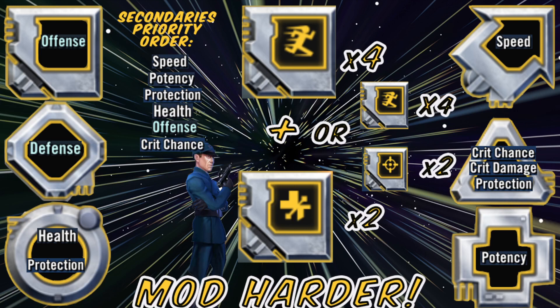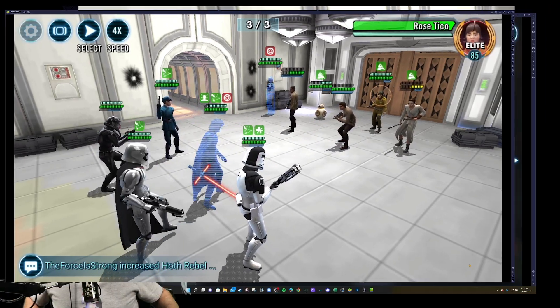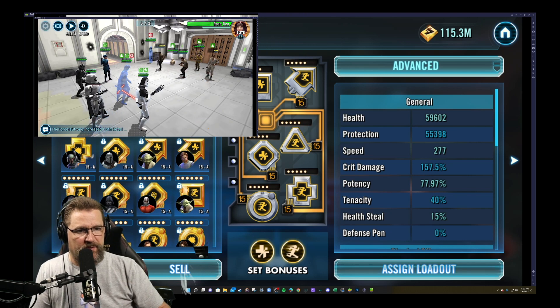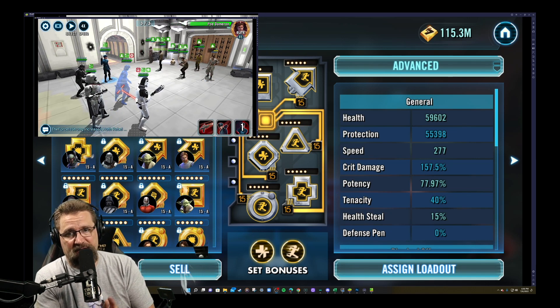For secondaries: speed, potency, protection, health, offense, and crit chance — pretty much in that order. You can put anything on him, it's no big deal, but those are the priorities. Minimum speed I'd say 270–280. The faster he is, the more turn meter he can pass to somebody else. That's an amazing move. His relic priority I put at 9, and that's why.